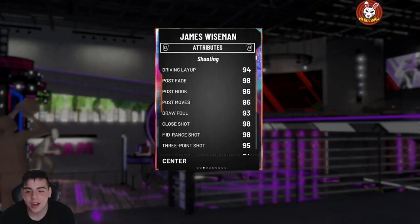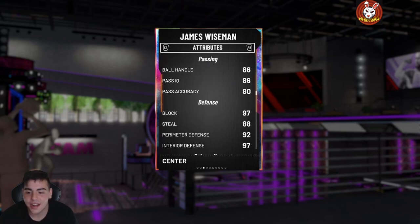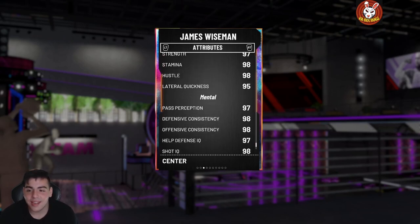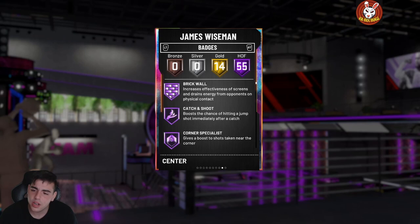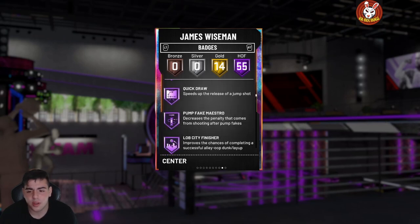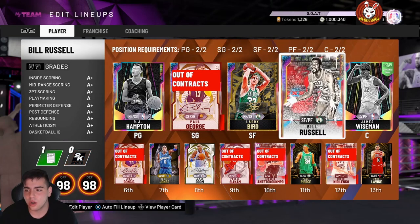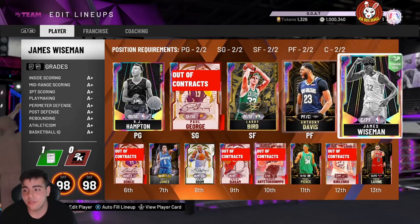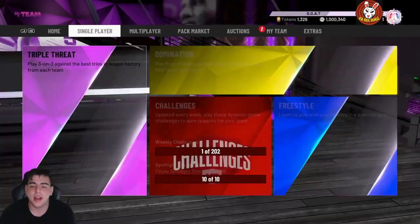Let's go over these stats. James Weissman: three-point shot 95, midrange 98, dunk 98, block 97, steals 92, perimeter defense 88, rebounding 98, speed with ball 95. I'm so excited — 55 Hall of Fame badges. Comparing him to Opal AD, who has 57 Hall of Fame badges, so very similar cards. This is literally a god card.